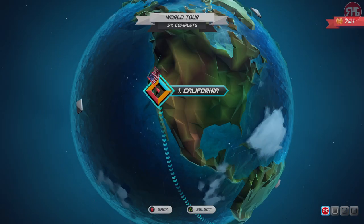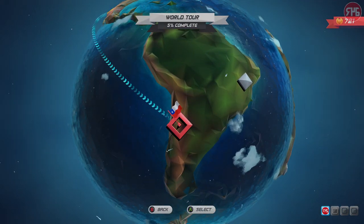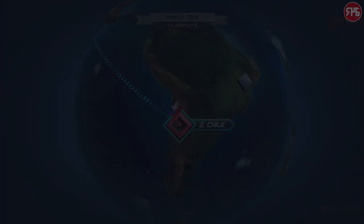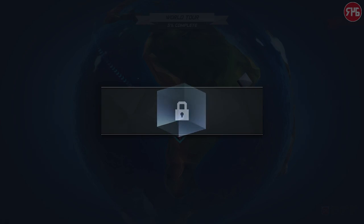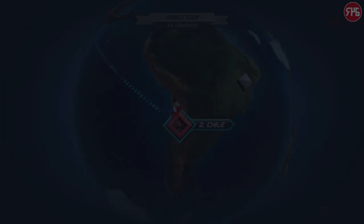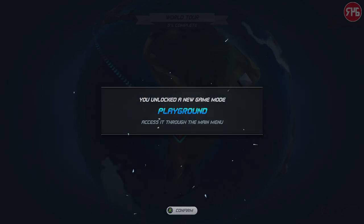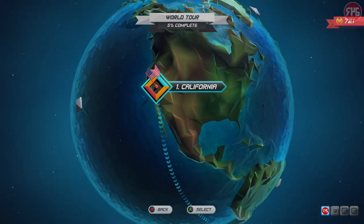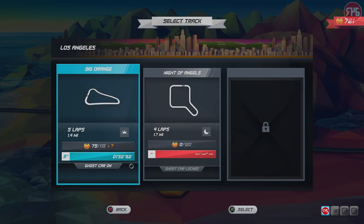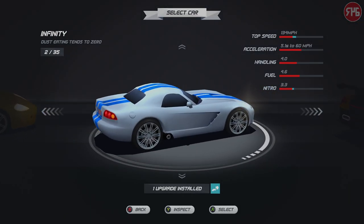We have unlocked Chili, and unlocked a new game mode: Amateur Tournament. And we've unlocked Playground. Back to California. Let's finish — Los Angeles. We'll go with this one — this one definitely handles better.